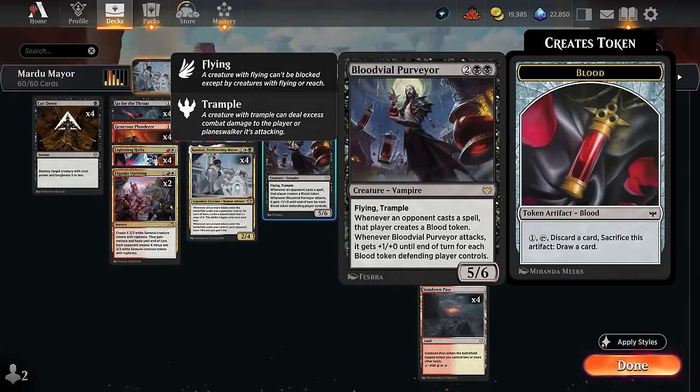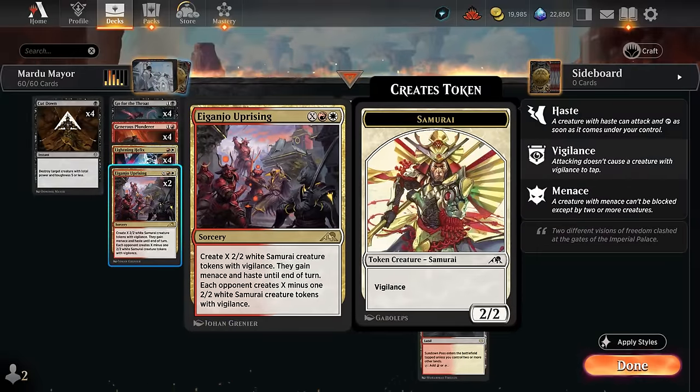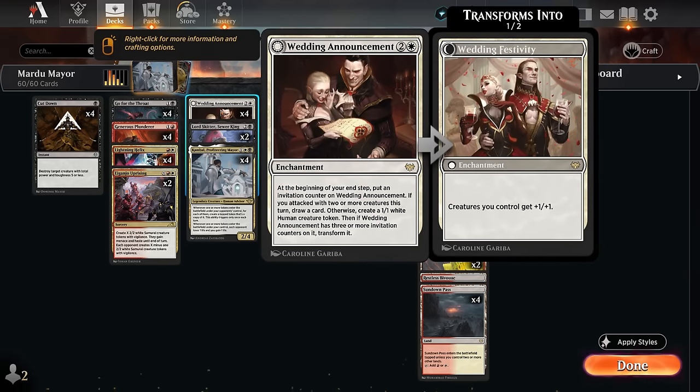Rounding out the deck, we have two copies of Aiganjo Uprising as another way to give the opponent creature tokens. It creates X 2/2 white samurai tokens with vigilance that gain menace and haste until end of turn, while the opponent creates X minus one of those tokens. With Kambal in play, we also make that same X minus one additional samurai tokens, though they will be tapped initially.